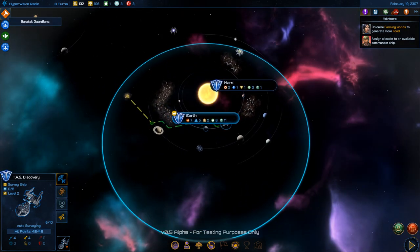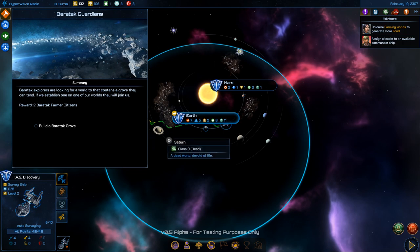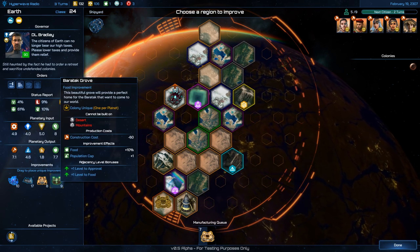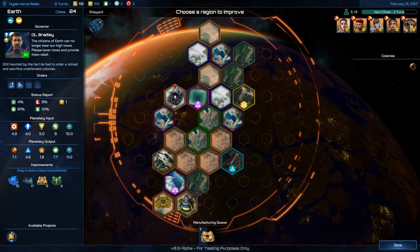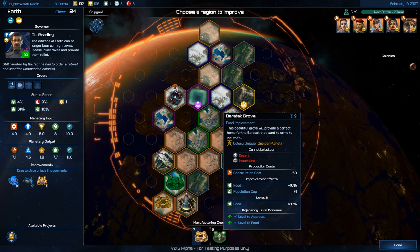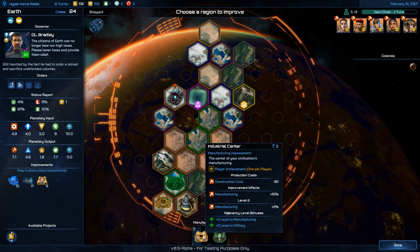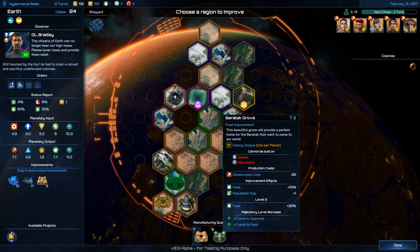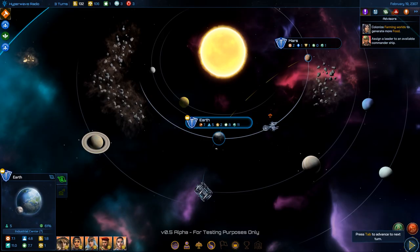Looking at notifications: I need to build a Baratek Grove, so Earth is really my only option. I can see build timers of seven and nine turns. Once the Industrial Sector completes, it increases manufacturing capacity, so that nine-turn project may take fewer turns — maybe five or six — thanks to the increased production.